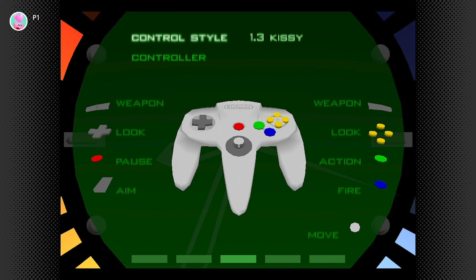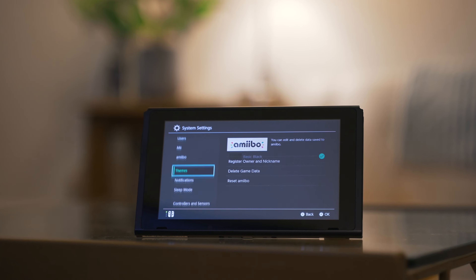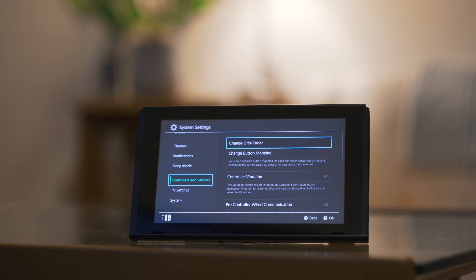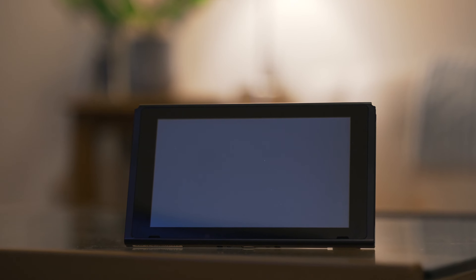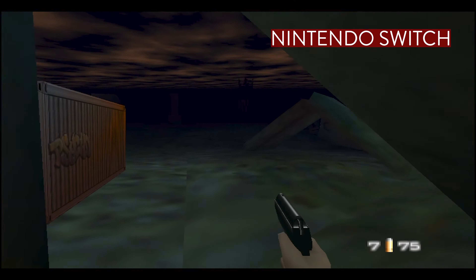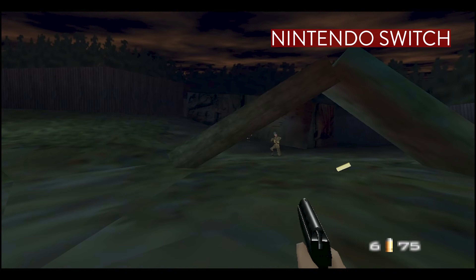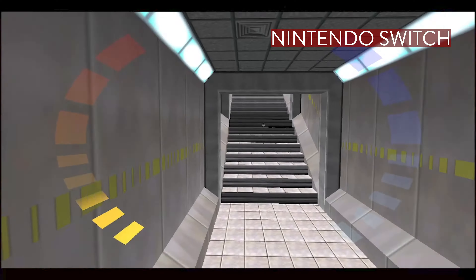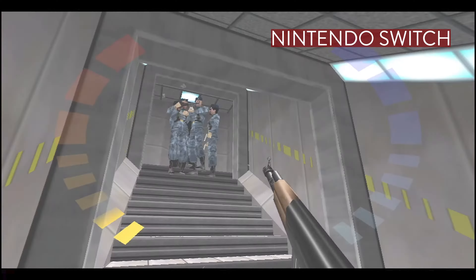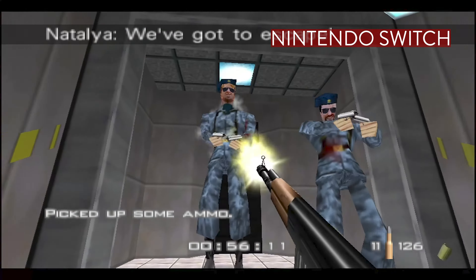The closest you can get is by going into the menu, choosing the 1.2 control option, and then swapping the left and right stick in the Switch Settings menu. But I don't want to mess with that because then I have to navigate menus with the right stick — I just want the game to work. Nintendo is just putting in the old N64 ROM and calling it a day, but the controls of this game need some special care. They're doing this game a disservice by releasing it like this, and it needs to be fixed.